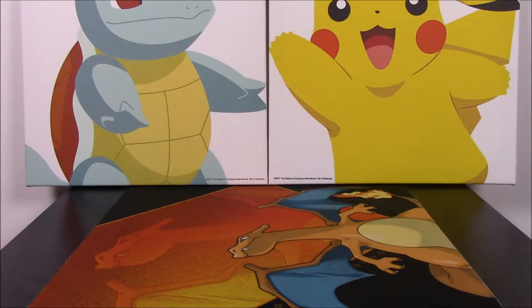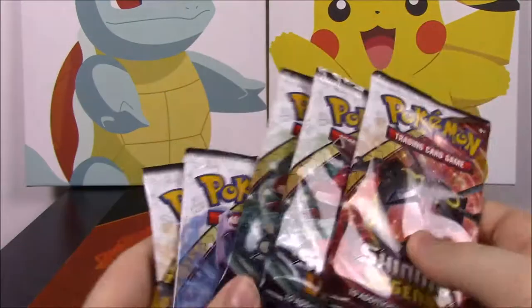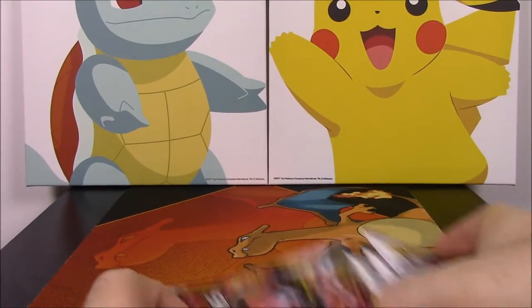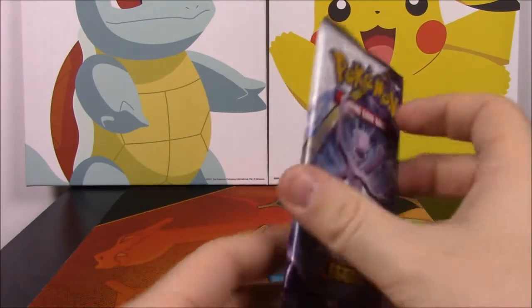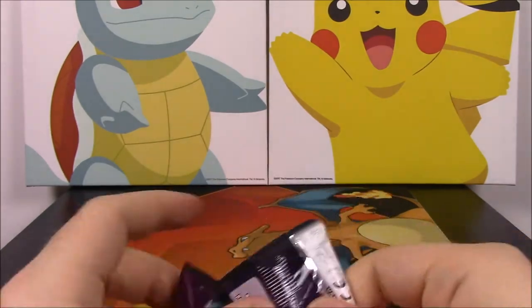Let's see what packs we got here. It looks like we have a Rayquaza, a Genesect, Genesect, Mewtwo, Rayquaza, Rayquaza, Rayquaza, Rayquaza. I'll go one, two, and three — hopefully Rayquaza will bring us good luck.